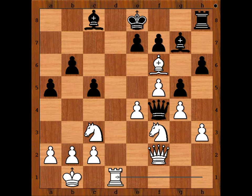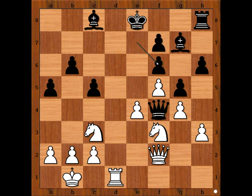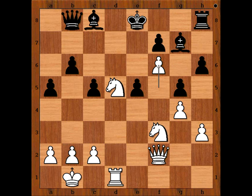Frederick recaptured the bishop with the pawn. If the bishop takes, then Nd5 attacks the queen and the bishop. So we have exf6, Nd5 attacking the queen, queen to b8, e5 — a very logical move — fxe5, f6 attacking the bishop, bishop to f8. Wow! Have a look at this position — all black pieces are at the back rank.